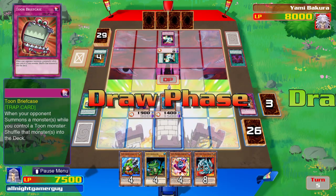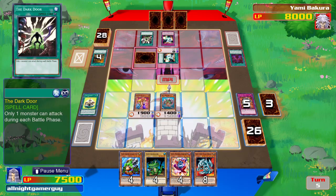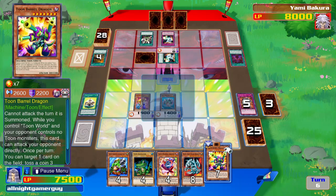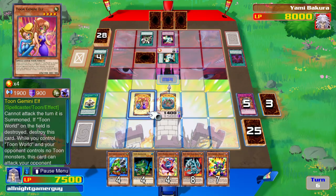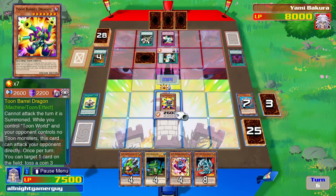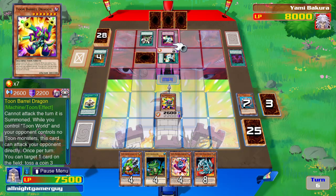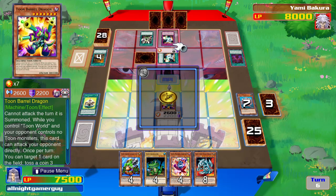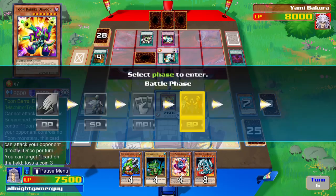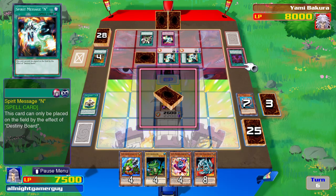Toon Briefgate. I'll send two of my Toons to the Graveyard so I can summon Toon Barrel Dragon, and I'll activate his ability. I hate it when Toons can't attack on the first turn — I really don't like that.